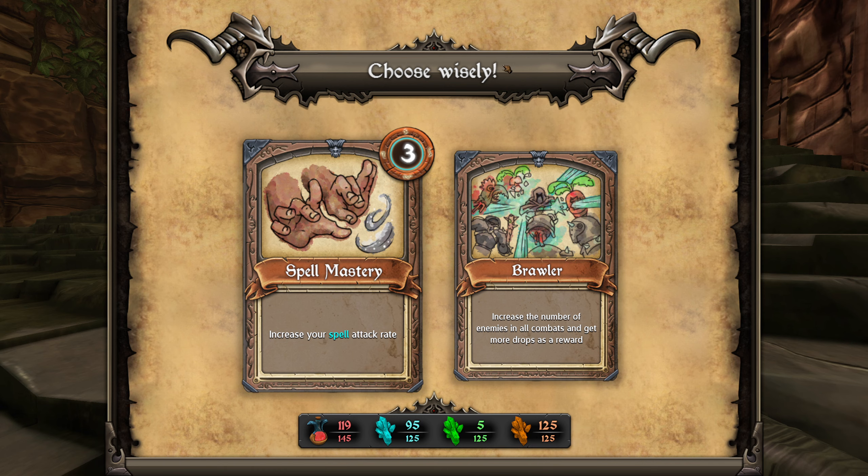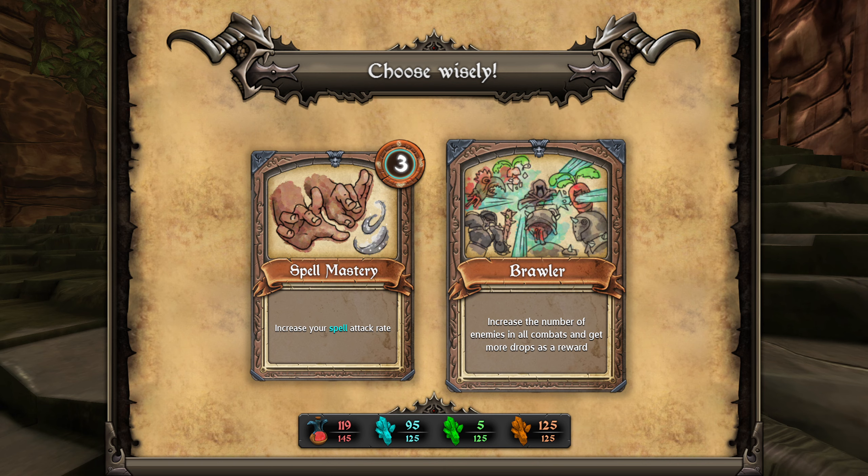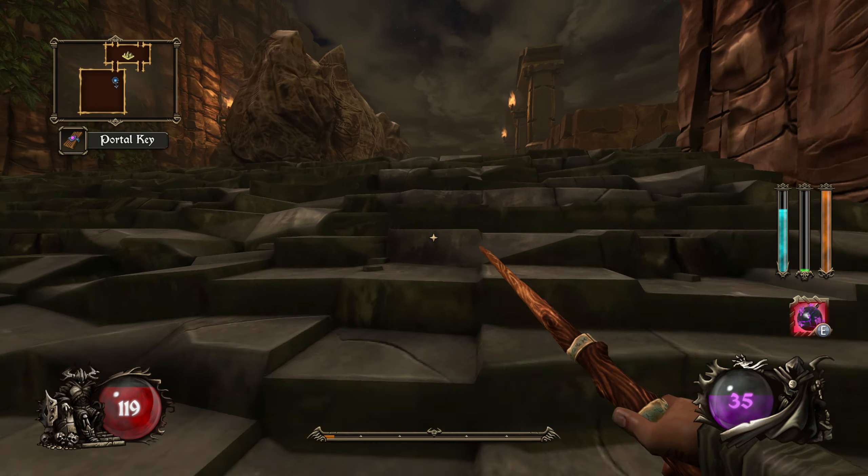Increase spell attack rate again, or increase the number of enemies in all combats and get more drops as a reward. So we could increase our enemies and then presumably get more health, more experience, and more mana back. We've just decreased the length of rooms, so we're kind of working back to net zero. In the previous run none of the rooms were really the problem — it was the boss that was the problem. So we'll give this a go.